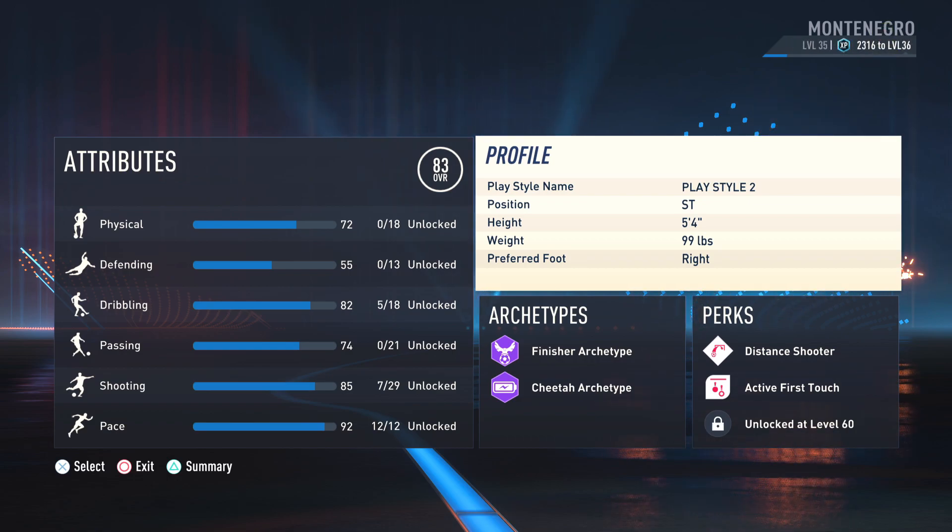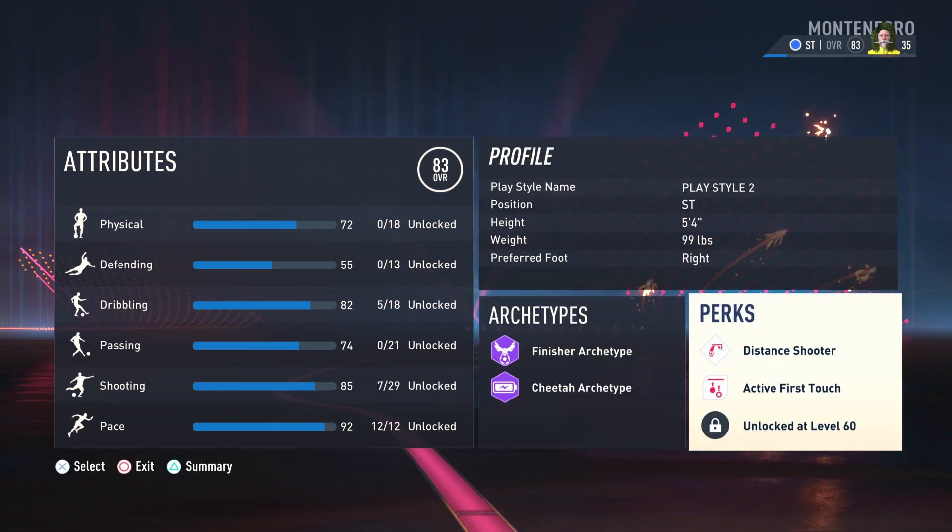If you like to be a small striker or play on the wing, this build is for you. Your position is striker, your height is 5'4", and your weight is 99 pounds. It's very important to keep it at that so you get the most acceleration. I'll go over the archetypes in a second.